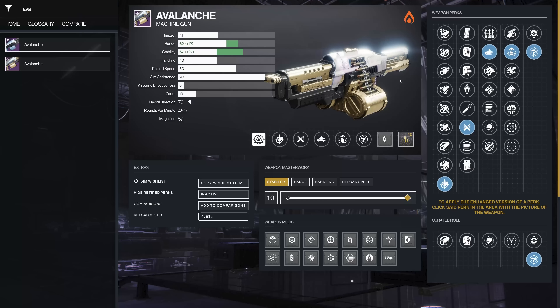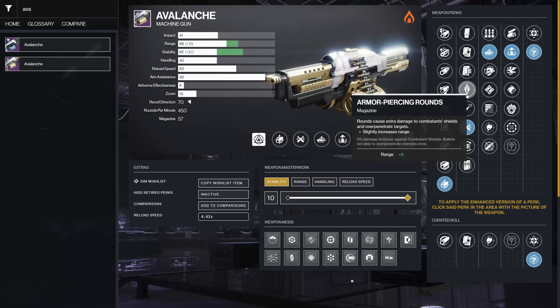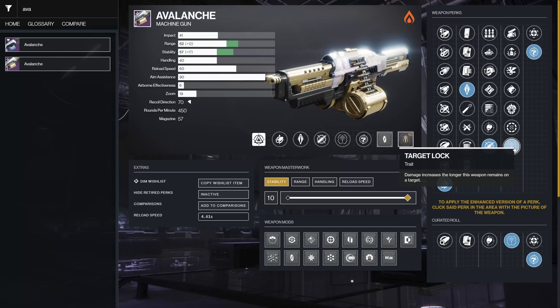Avalanche is a machine gun with some fun options. Whether you want range or stability might depend on your input method — stability is nice if you're going for sustained damage, range pushes it out farther. Counterbalance Stock takes it up to 85 recoil, making it more vertical. Armor Piercing Rounds gives 5% damage against combatant shields and lets bullets over-penetrate enemies once — a nice PvE functionality boost. Then you may need to lean more into range or stability depending on which stat is higher.